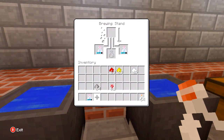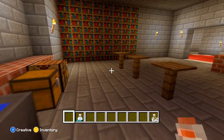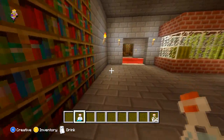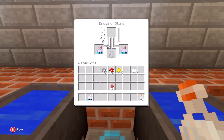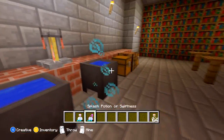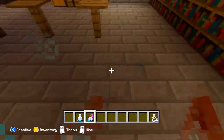Now if I wanted to, I can add a piece of gunpowder to make it a splash potion. The difference between splash and regular is that regular you just drink it like this — now I have the effect of swiftness. With the splash potion of swiftness, which does reduce the duration a bit, I can just throw it on the ground, which is quicker than having to drink it.